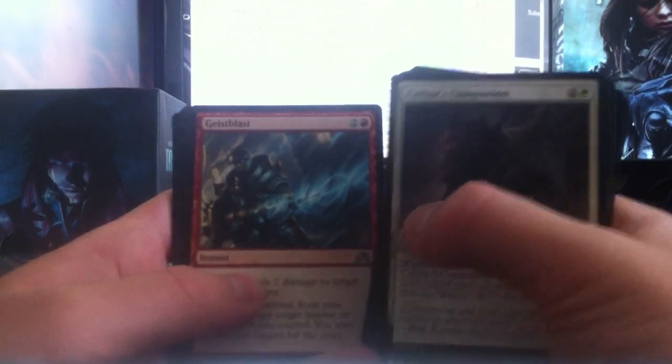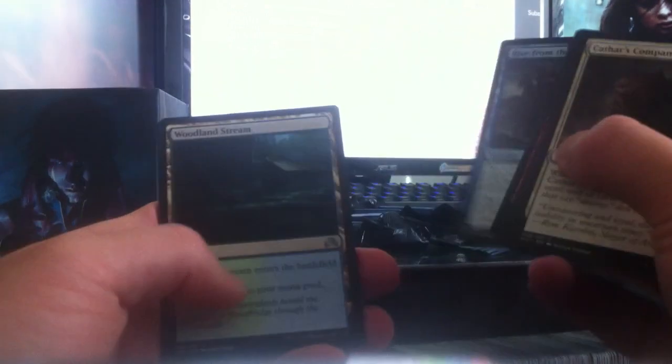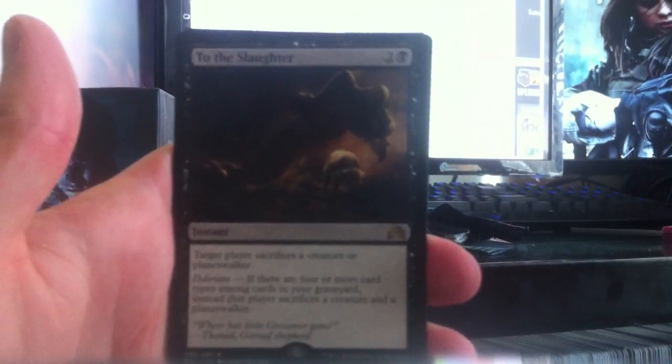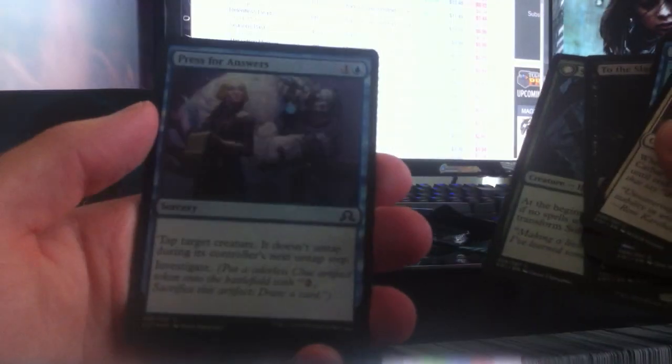We have a rare or a foil flip card in pack four. So we have Gite Blast, Rise from the Tides, a Woodland Stream, and a To the Slaughter — it's not a terrible black card. Also a Solitary Hunter and a foil Pressed for Answers.